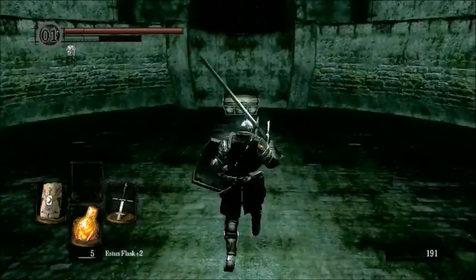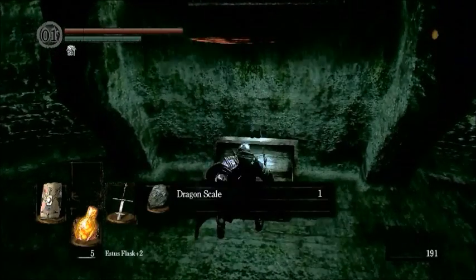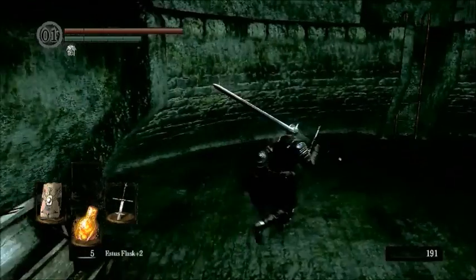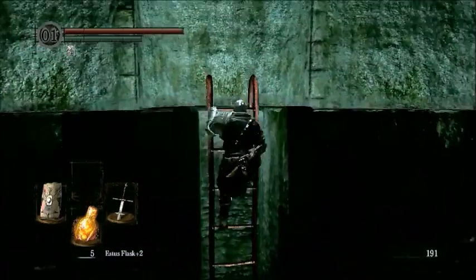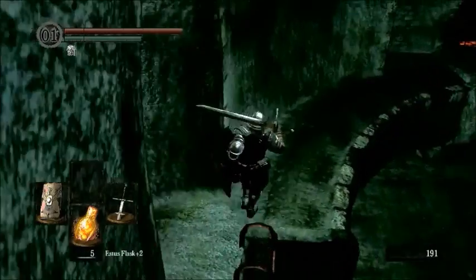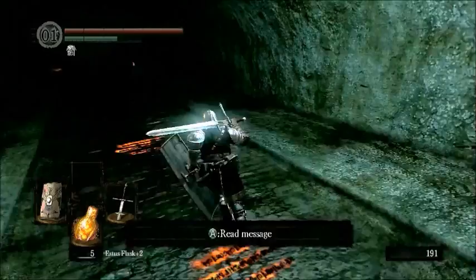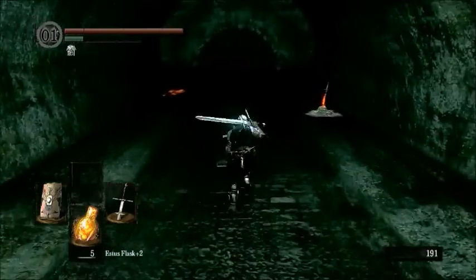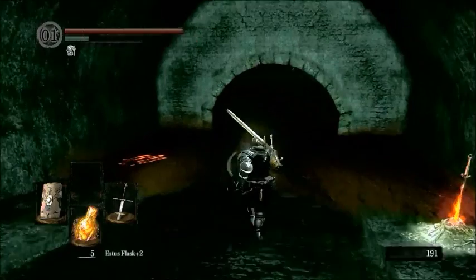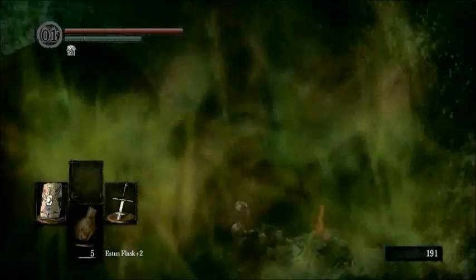If you go ahead and run up here, there is a dragon scale in this chest. It is used to upgrade dragon weapons like the Drake Sword, the Dragon Greatsword, the Dragon King Greataxe, and the Obsidian Greatsword — there are quite a few dragon weapons. They're all like tail weapons in some form.